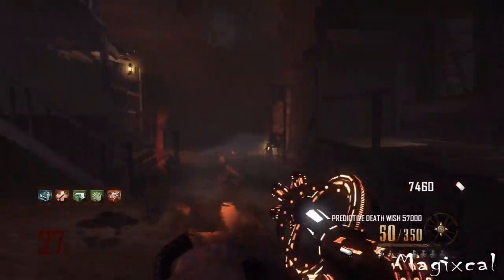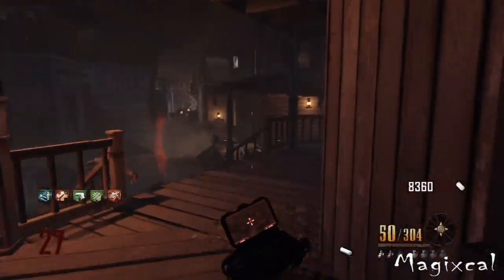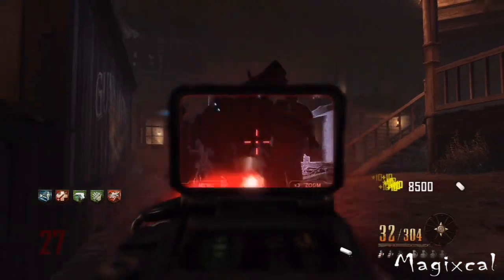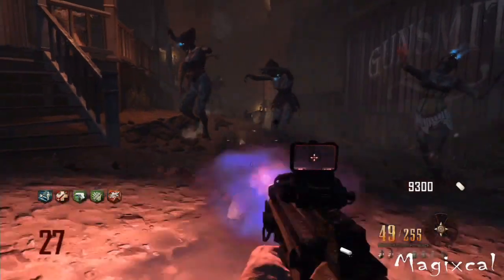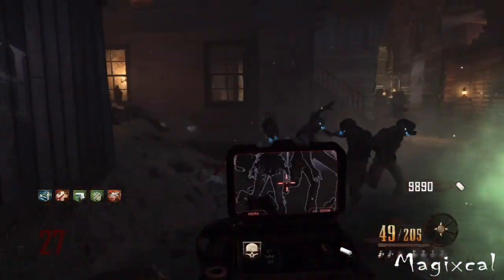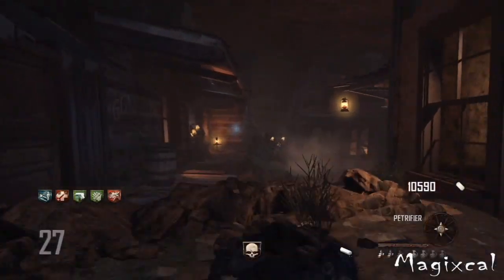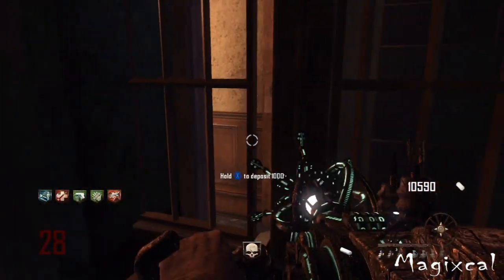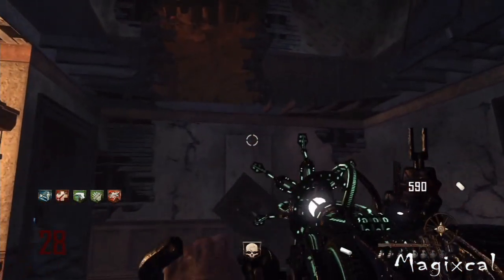The next category is most powerful, and this goes to the Ray Gun Mark II. The Ray Gun stops being one-hit-kill around round 20 to 25, whereas the Ray Gun Mark II will keep being one-hit-kill up until around round 60, which is insane. So the power category and the one-hit-kill category both go to the Ray Gun Mark II.